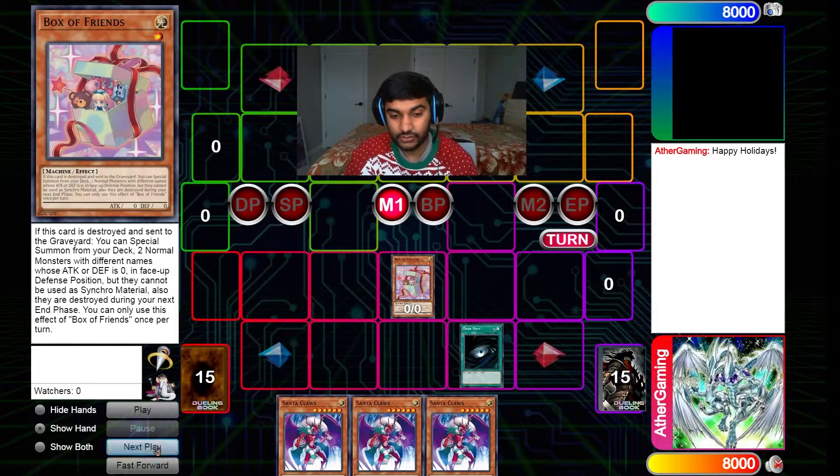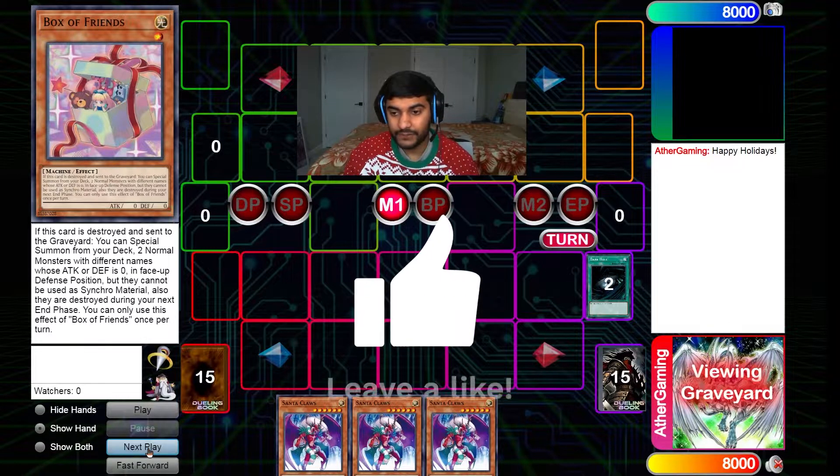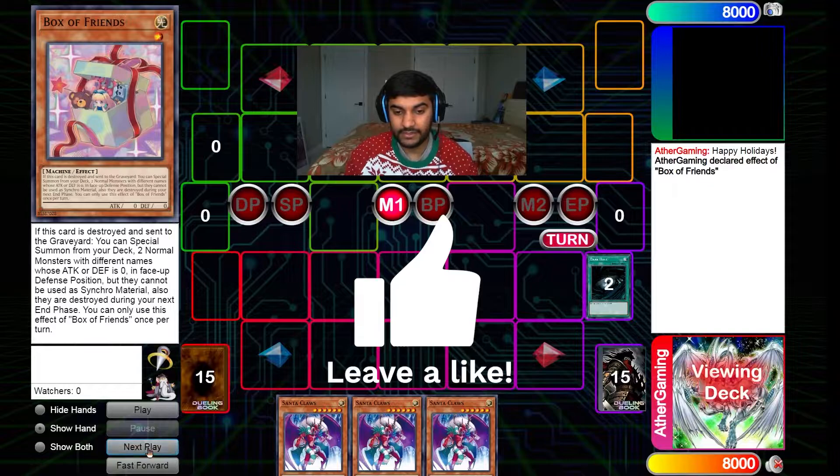This is how we trigger Box of Friends, because it says 'if this card is destroyed and sent to the graveyard.' I looked at other cards like Sky Iris and Dragonic Diagram, but you couldn't really do anything with the cards you added. So I felt like just using Dark Hole to pop our own card is pretty funny in itself. Dark Hole will trigger Box of Friends, letting us summon our two monsters.